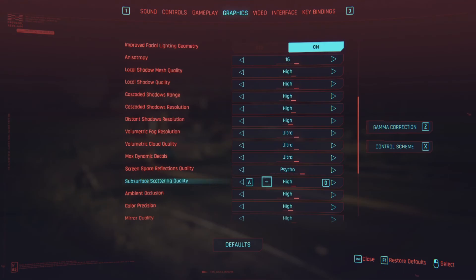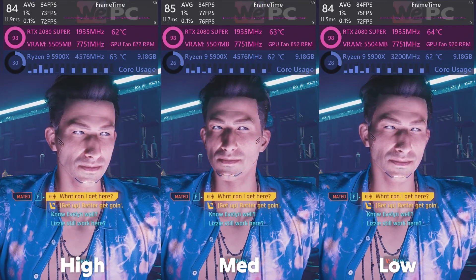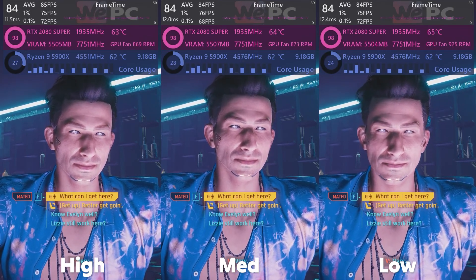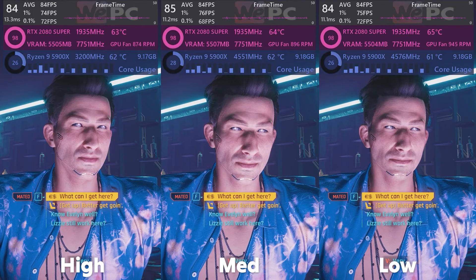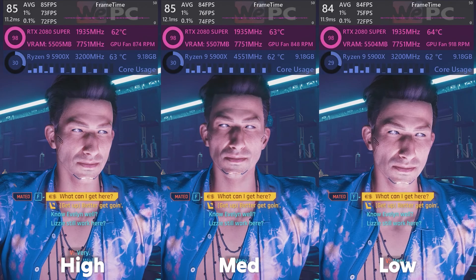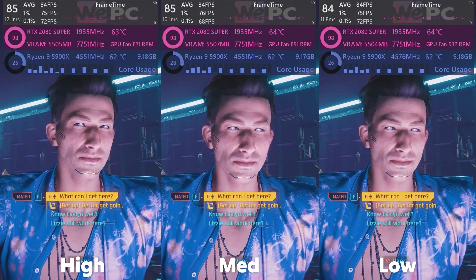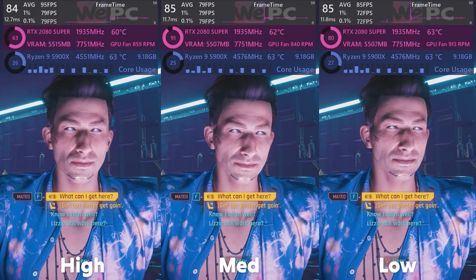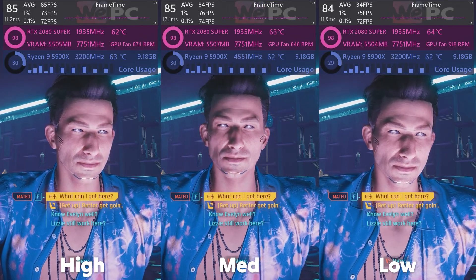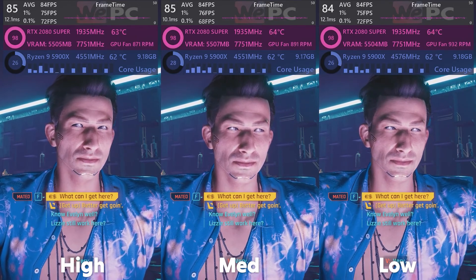Next up is subsurface scattering quality. This setting simulates subsurface light transfer — when light enters a translucent object at one point, scatters within it, and exits at another. You can see this in real life by holding your fingers up to a light source. Despite my best efforts, I could not find an instance where quality or FPS was affected by changing these settings, so I'd say leave it on high since there's currently no penalty for doing so.